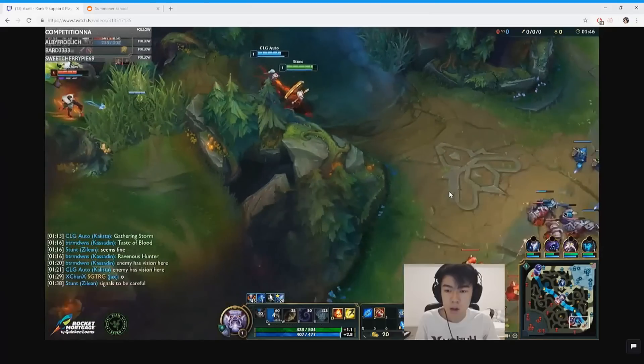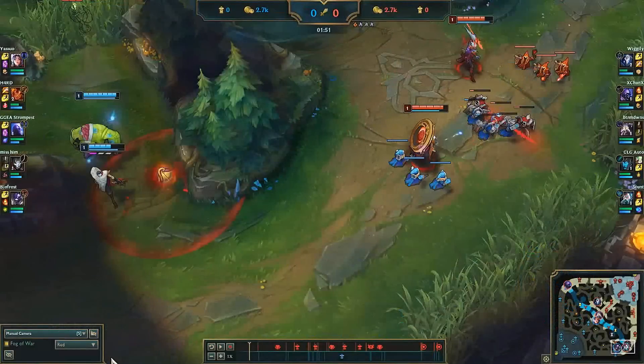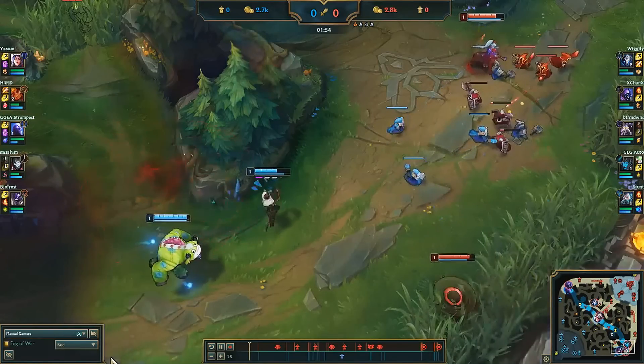We don't want to stay here too long since Taliyah can come after red to escort them. For jungle pathing, Taliyah started red, so she either has to path to blue or scuttlecrab to have enough mana to continue farming. From the wards we placed and the fact that Kindred is going to do top scuttle, we can assume Taliyah is at top side blue, so we can play more aggressive. Alistar can't really do anything to me at level 1, so I can auto him with reckless abandon.